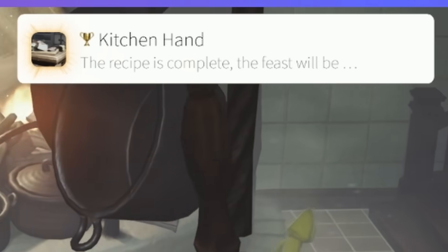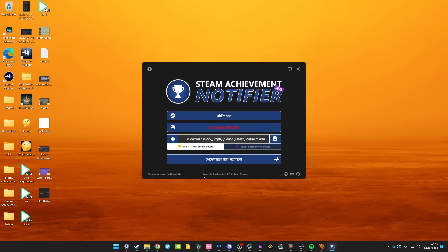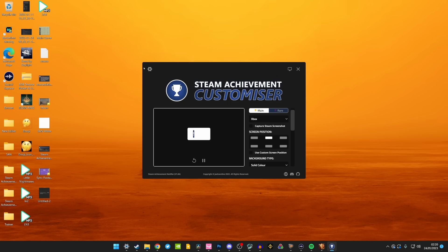I'm also going to get tons of questions about the Steam achievements that are popping up on screen. I am using a great program called Steam Achievement Notifier, and that's how I'm getting these PlayStation 5 achievement notifications to pop up while playing the game on Steam. I'll leave a link to the program and the Discord in the description so you can check this out for yourself.